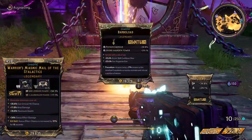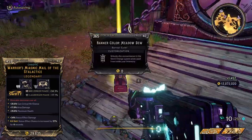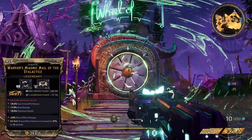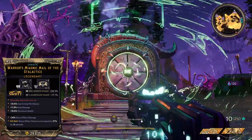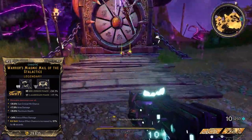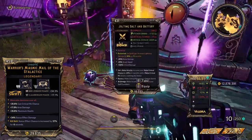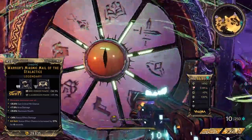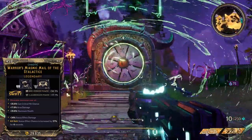This armor can only be received through the new mirror run or the wheel of fate. Side note: the wheel of fate is pretty amazing now, so go out there, farm some souls, and use it. The wheel of fate now gives you anywhere from four to seven items, as well as money and moon orbs.